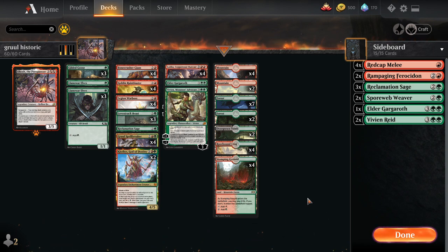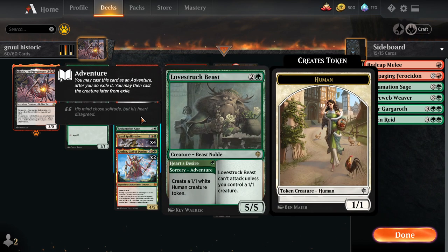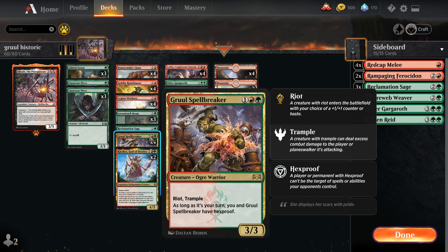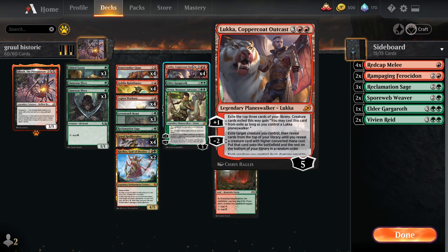It's classic Lanowar Elves, some Gilded Goose for ramp, then we've got Bonecrusher Giant. What I thought was really cool - four main deck Goblin Rune-Blaster. Field of the Dead, bring it - that means business against Nexus and against Field of the Dead. War Boss is awesome, Love-Struck Beast is awesome, Reclamation Sage obviously good. Four Gruul Spellbreakers obviously, two Clothis - this card turns on very easily in this deck. Not a lot of people know how Lukka works.